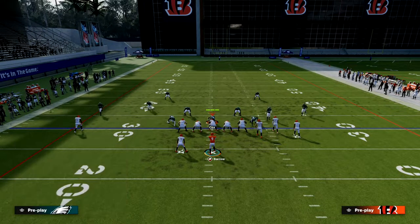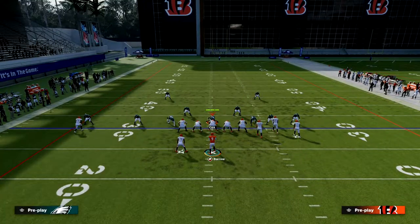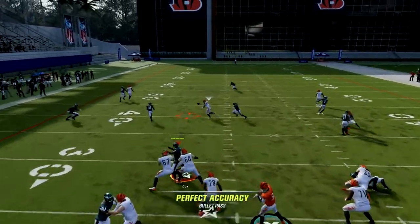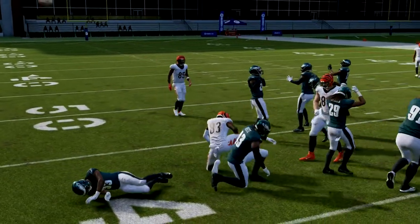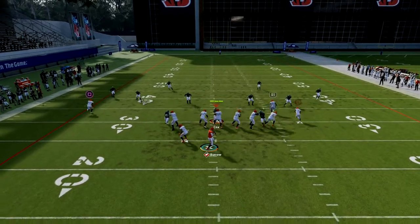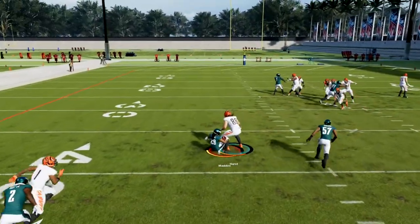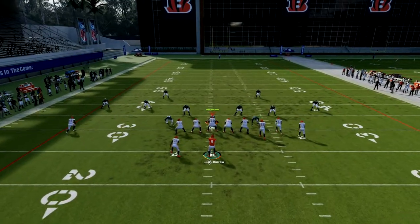Against shaded out man, you have this little natural pick route from the running back. One of those routes will come open against shaded out man — either the slant, the crosser, or the tight end. You can kind of put the ball into an interesting spot, though I threw it a little too late there.